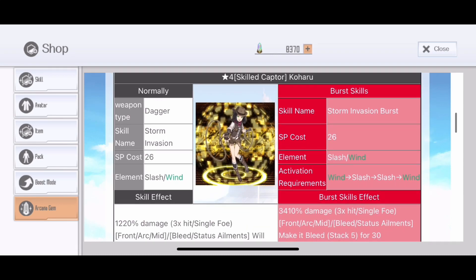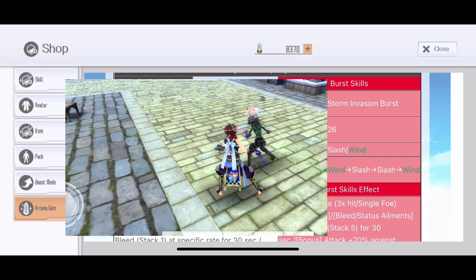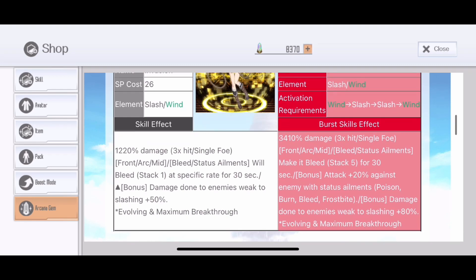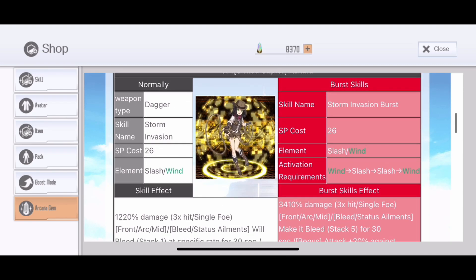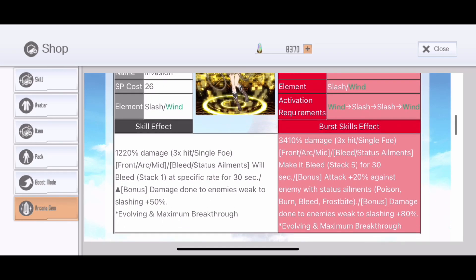Skillet Captor Koharu is a burst skill — Dagger Burst with Storm Invasion. The Invasion animation should be the same as Treasure Hunter Philia. With 26 SP, Slash and Wind, 1220% damage, 3-hit single foe. It will give you Bleed on a specific raid, and Boons damage to enemy weak to slash of 50%. For the burst you need Wind, Slash, Slash, Wind — 3410% damage. Gives you guaranteed Bleed, 5 stacks, and also 20% attack against enemies with status element.